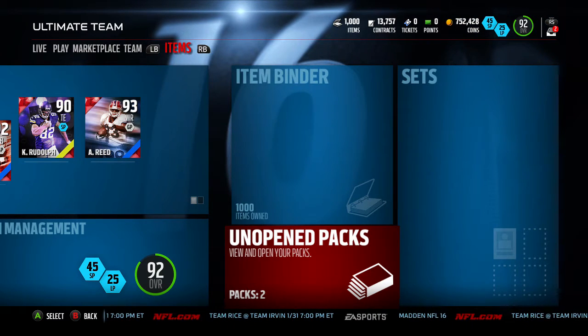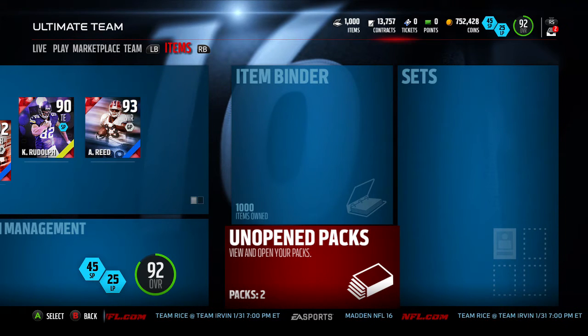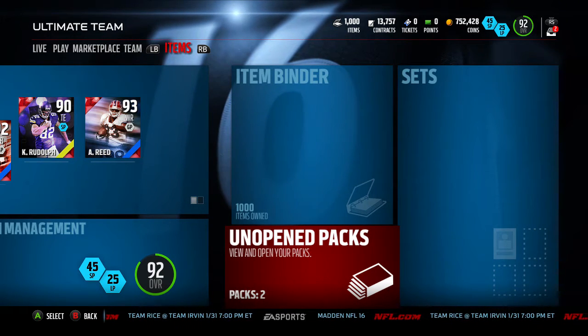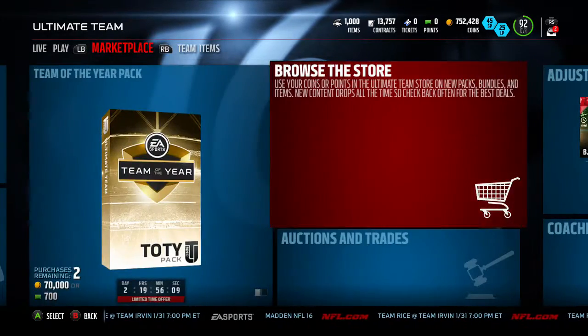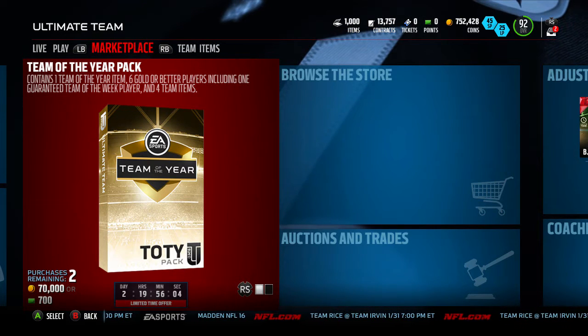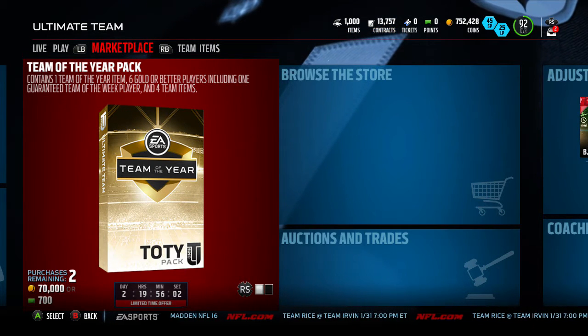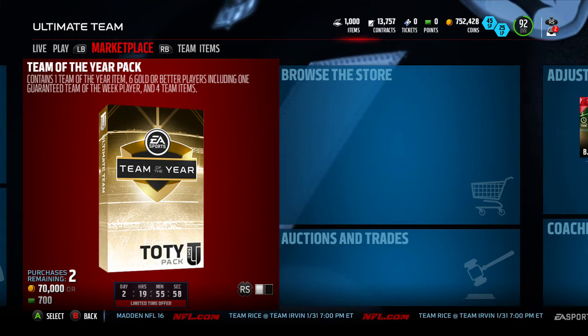What is up guys, Alex here back with another Madden 16 video. Today the Team of the Year finally dropped — finally after so long. I've seen so many cards. You got the Team of the Week packs out and they contain one Team of the Year item, six gold or better players including one guaranteed Team of the Week player, and four team items. They look really good.